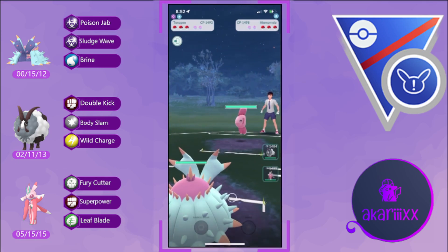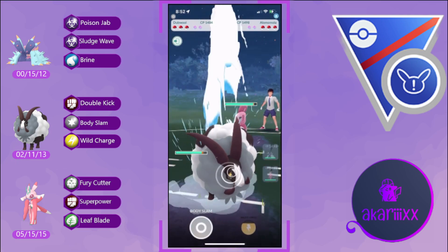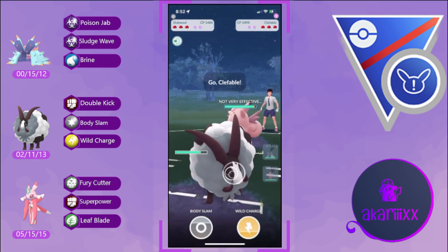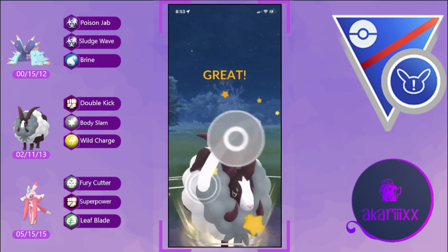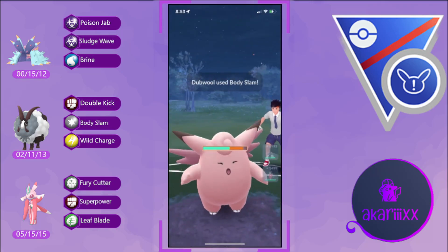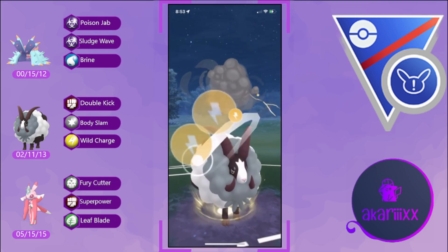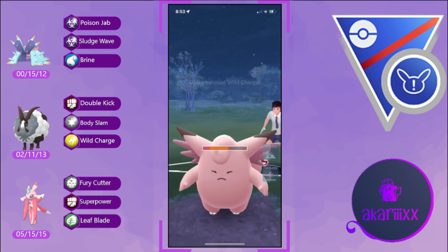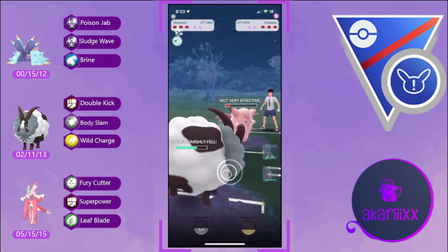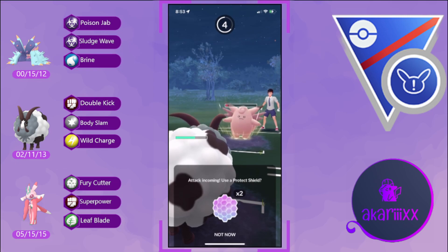Next battle — Loma Mola on the lead against our Toxapex. I swap out because Loma Mola will be dealing super effective Psychic damage onto Toxapex. We swap out and draw out the opponent's fairy Pokémon — it will be Clefable. Clefable will not appreciate this Wild Charge, but we're not able to KO as Clefable is tankier than I anticipated. Clefable wins CMP against our Duble, KOs our twice-defense-debuffed Duble, and gets to another charge move against our Toxapex.